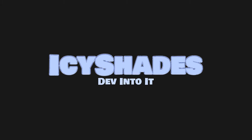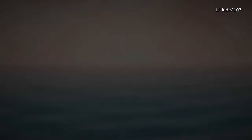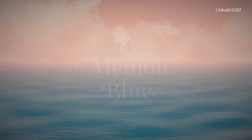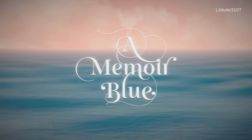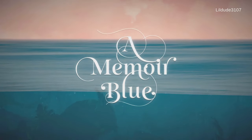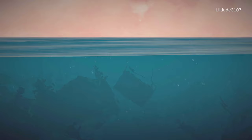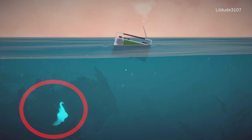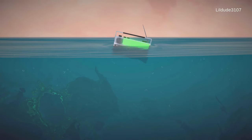Hello guys, Mike here from IC Shades. In this one I will show you how to get a fast 1000 gamerscore for the game A Memoir Blue. The game takes around one hour to complete and it has missable achievements. But after you finish the game or even as you play it, if you miss something you can go back to certain chapters from the mirror. Drag the radio down and you will start the game. Don't forget to like and subscribe and also join the Discord channel linked in the description below.